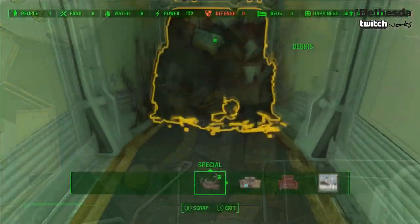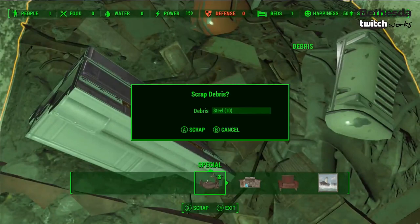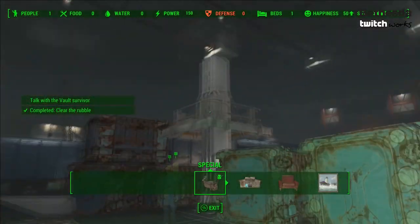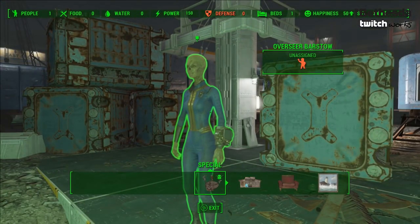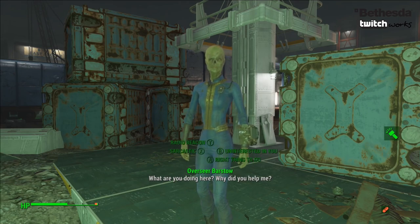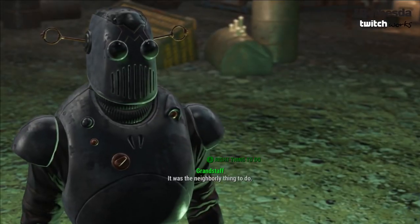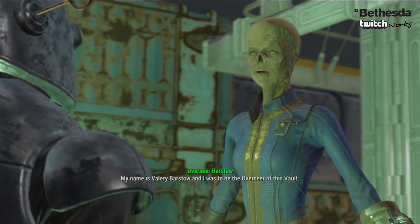Starting off with the easiest achievement of this DLC, which I think everybody will 100% get if they get this DLC, is the Oversight achievement, which will have us become the overseer of Vault 88. We not only get to build our own vault, but we get to be the overseer, which entails us actually doing social experiments on the people living in that vault, which is a really good twist. When I was thinking they should do a vault DLC, I did not even think about becoming the overseer or these social experiments that Vault-Tec previously did before the war.